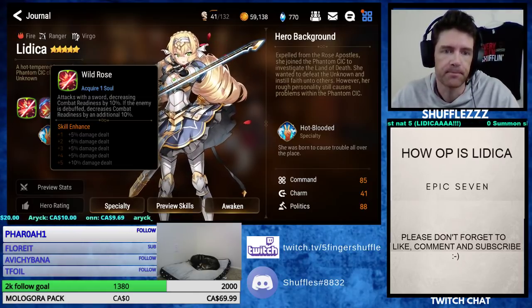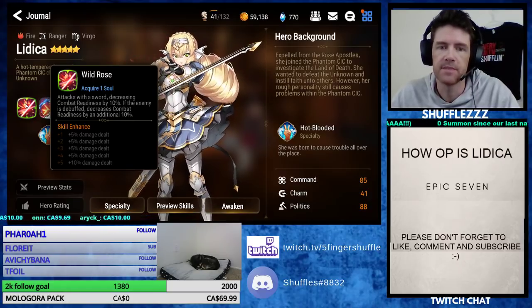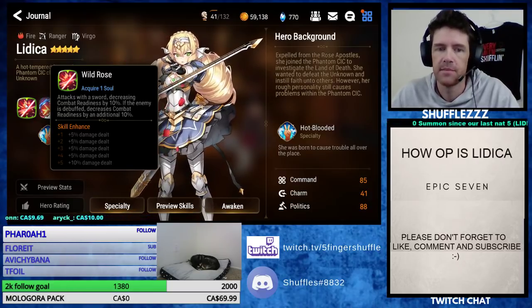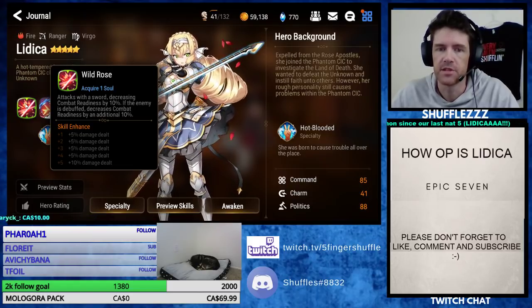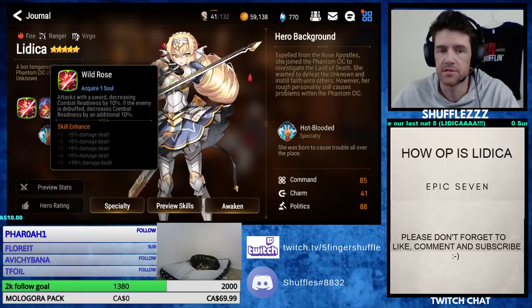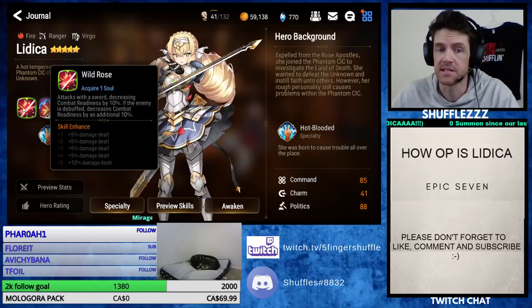Let's take a look at her kit really quick. Her first skill attacks with a sword, decreasing combat readiness by 10%. If the enemy is already debuffed, the combat readiness reduction doubles — so 20% combat readiness reduction if debuffed, or 10% with no debuff. And that's on your basic skill.